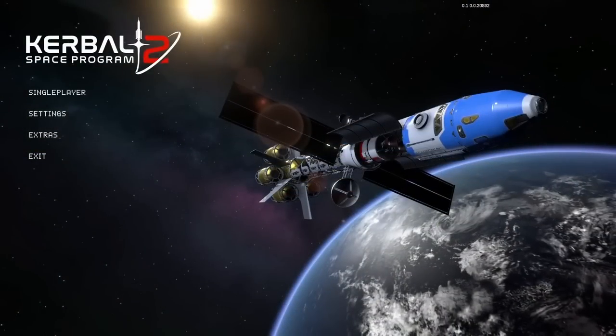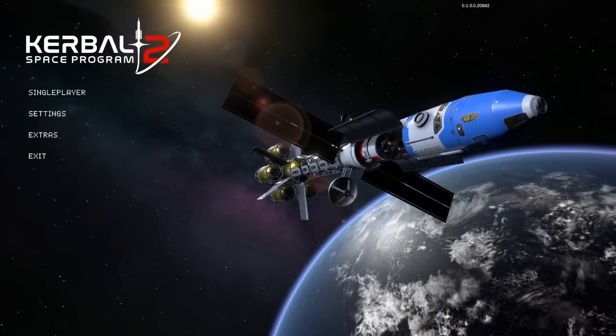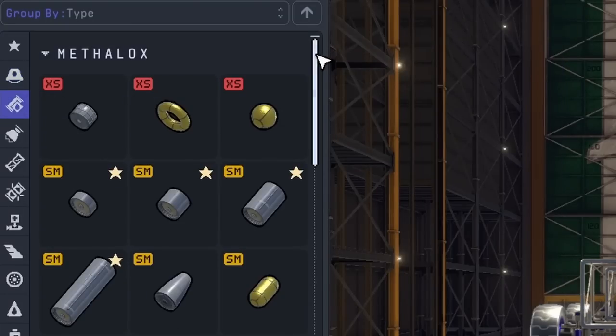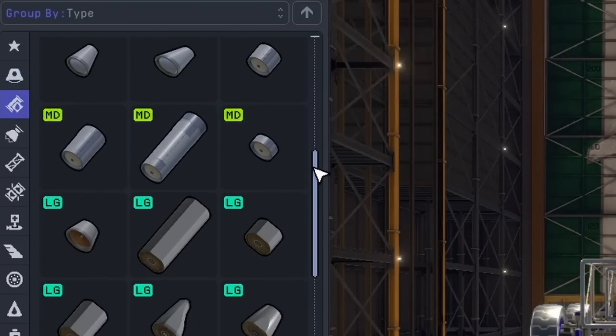Hey guys, this is Sandbox in Kerbal Space Program 2, and I wanted to try landing on Pol using no Metalox fuel. This is the main type of fuel in the game, so I'm expecting things to get a little weird.